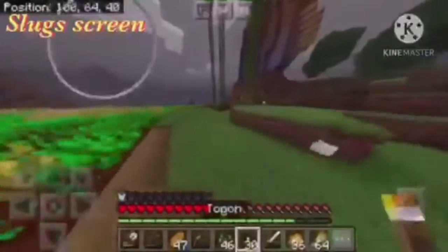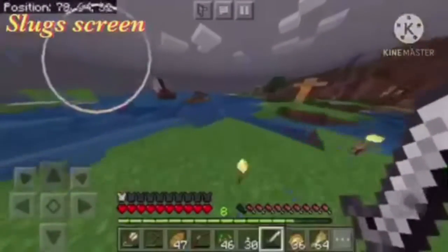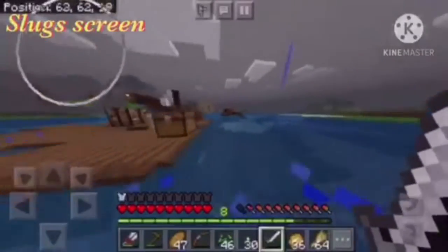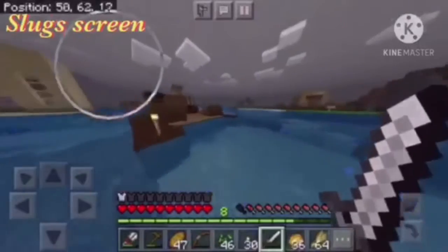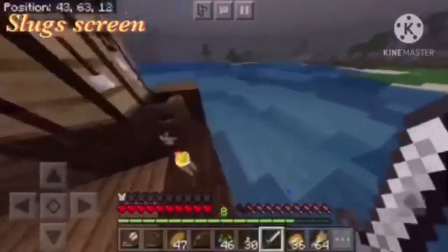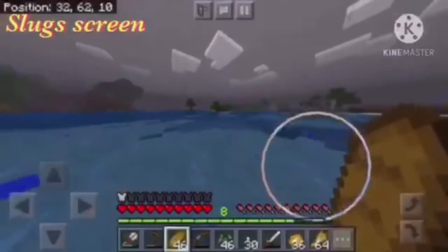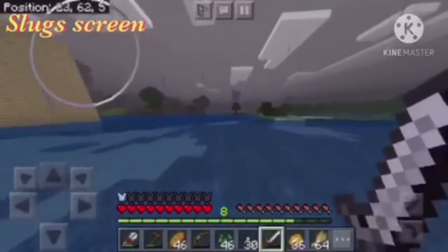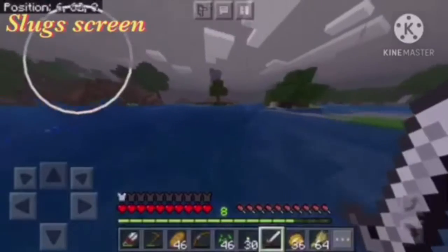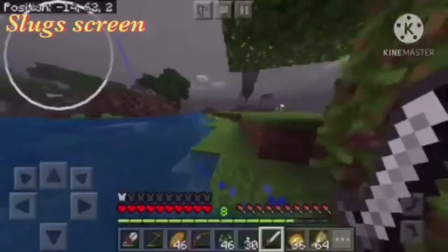Gray said hi and we're gonna go check out his base right now. This episode is basically a little tour and showing stuff we have. We have some shops over here, and we also made a glass and food shop. Gray's base is all the way over here - our farm is pretty big.